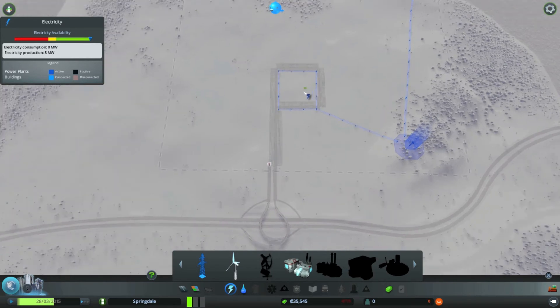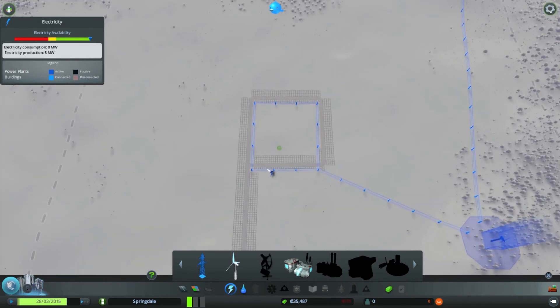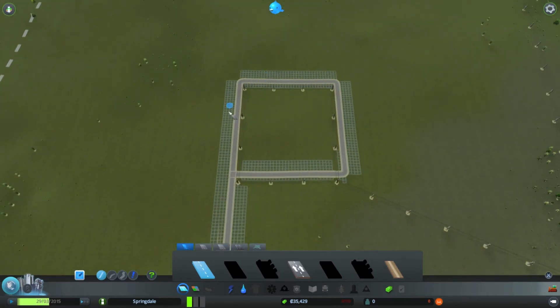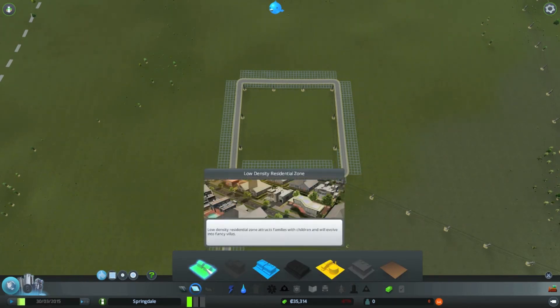And there. That is basically everything you need to quickly set up your community. Now let's do something fun and fill in this gray stuff you see here on the grid. What we're going to do is we're going to start zoning.